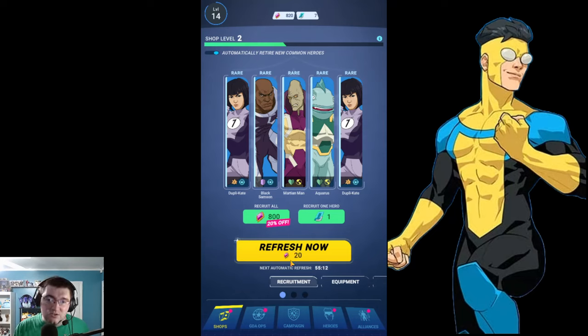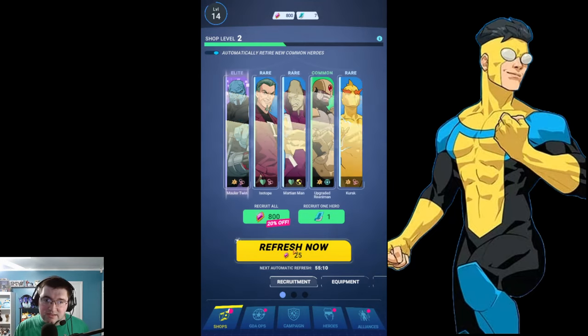For the sake of example, I'm going to do some refreshes until we get to a decent character. We got the Mauler Twin here. Normally I wouldn't summon on him because he's meh, but I don't have him in my collection at all and I don't want to burn gems on doing refreshes. So this is a fantastic point for an example. We have one elite, two rares, a common, and another rare here. Now, there are two ways you can do this — you can do the recruit all feature or you can recruit one hero at a time. There are items for both.